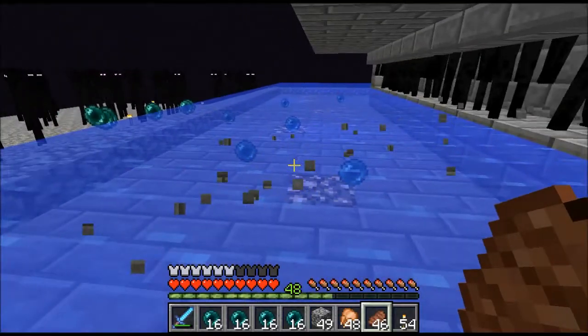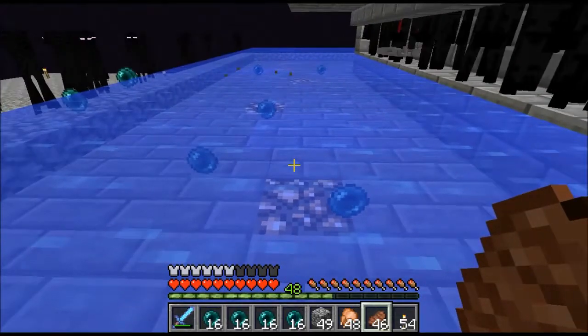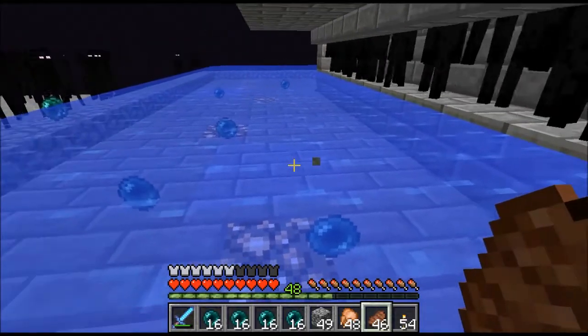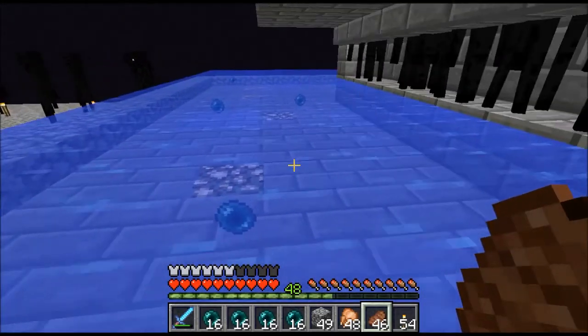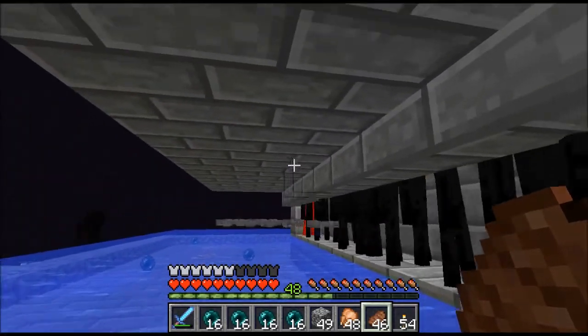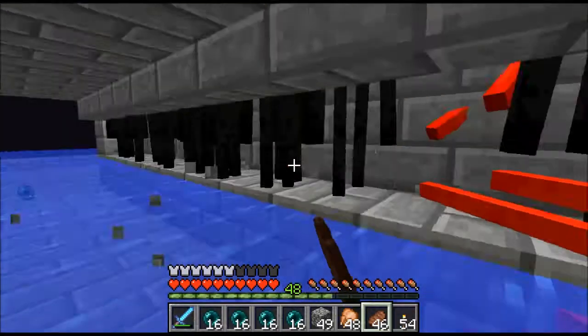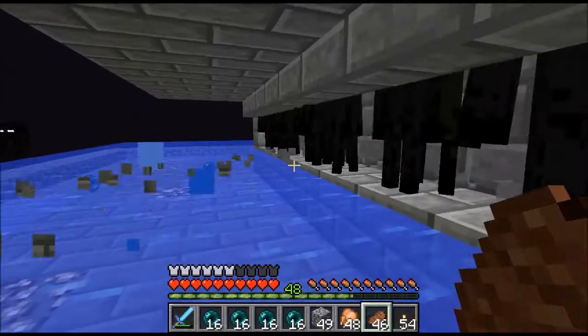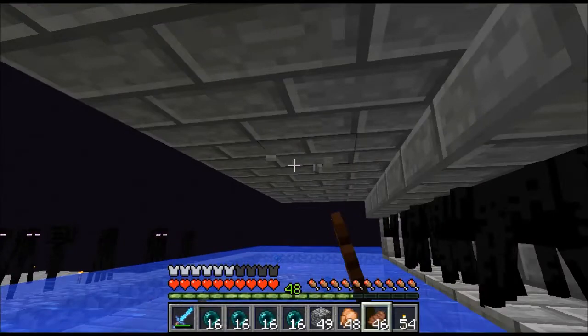We need to make it so that endermen can't teleport anywhere. The way we do that is to make sure that any space they could possibly stand on within 32 blocks is completely unavailable to them. That means any space where the player stands has to be less than three meters high, because endermen are three meters tall. The player is two meters, and this space right here is two and a half, so endermen can't come under this platform.